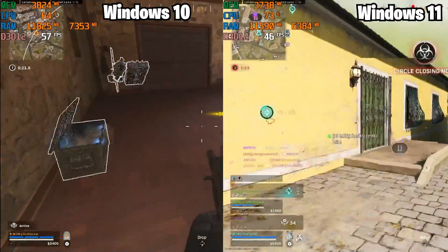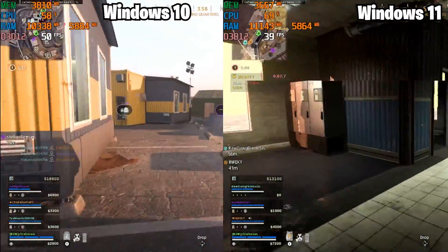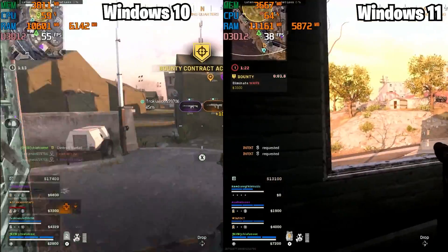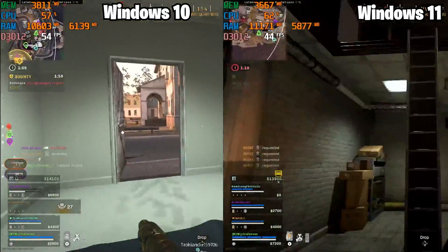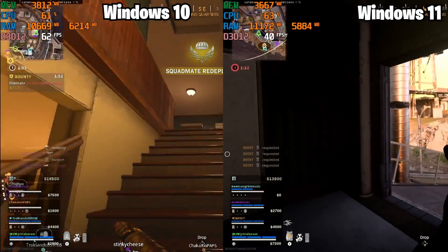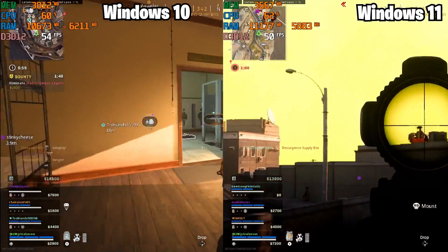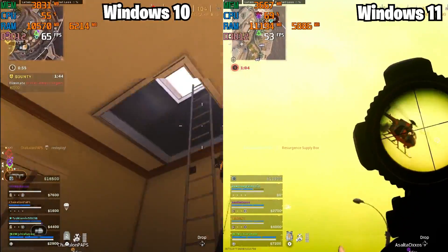On Rebirth Island, Windows 11 averaged 10 FPS lower than on Fortune's Keep — around 40 FPS most of the time — while Windows 10 was still in the 50 to 60 range. Not only that, the map looked even worse than it did on Fortune's Keep. The game played horribly: it felt clunky, stuttered quite a bit, and when I was playing it, I could definitely feel it.